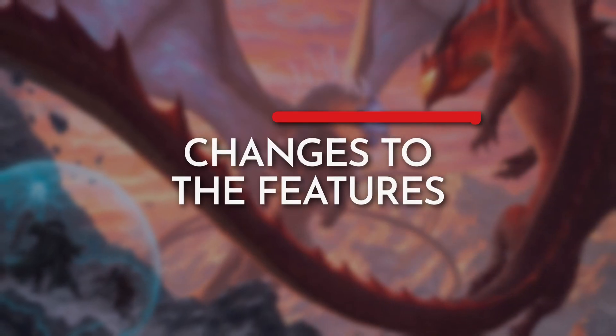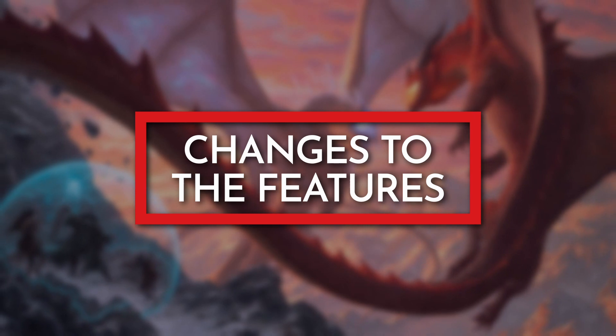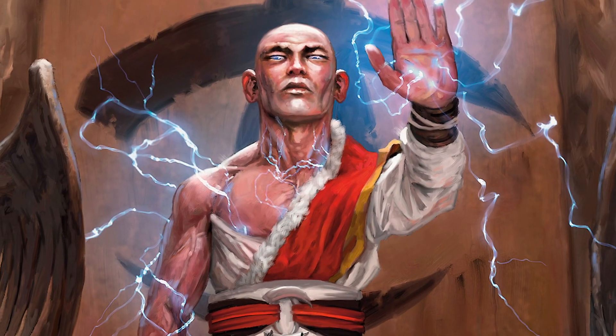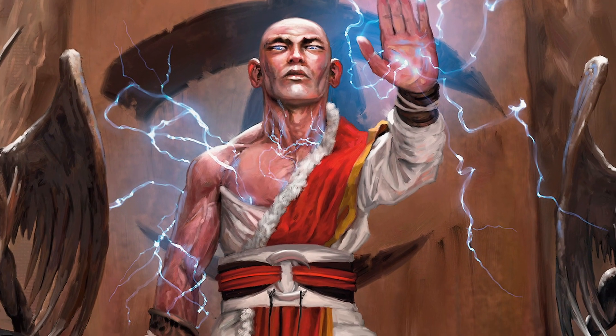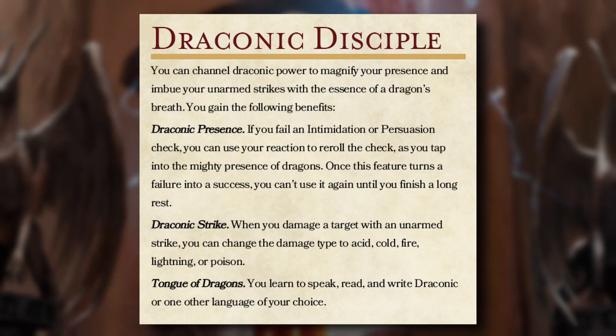The Way of the Ascendant Dragon Monk received a significant amount of changes in its official printing compared to when it first appeared in public playtesting. Draconic Discipline had a quality of life change in line with the design approach spinning out of Tasha's. Players will be able to speak, read, and write Draconic with this feature, but now if they can already speak Draconic, they are able to choose another language instead. Other than this small change, the other traits remain the same.